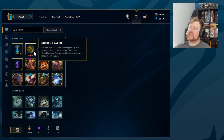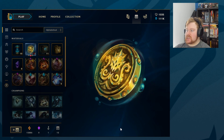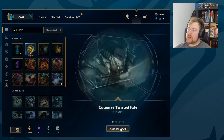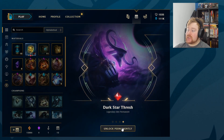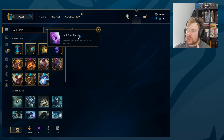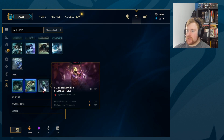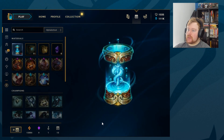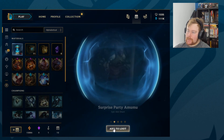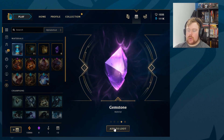We did buy them, so let's begin with the golden kraken — that's what we got in buying the bundle. Opening it first because it's the piece de resistance: Cut Purse Twisted Fate, Primal Udyr, Surprise Party Fiddle which is legendary, and Dark Star Thresh which is another legendary. We were given Dark Star Thresh and we already own Surprise Party, so that's pretty cool.